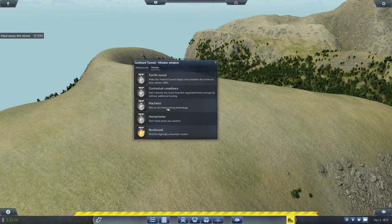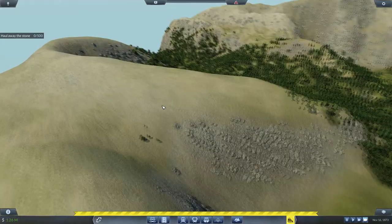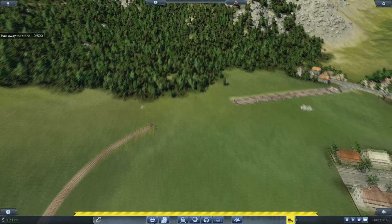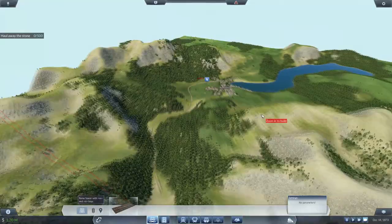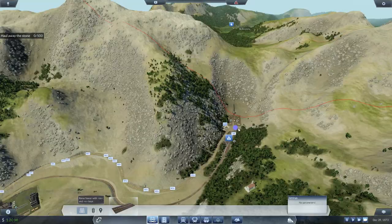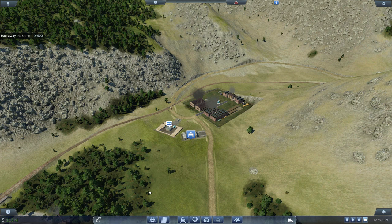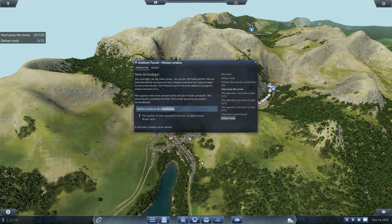So we're on our way. 'Rely on latest mining technology' is the next one we're going to go for. As soon as we make the first delivery of stone, they're going to complain the tools are broken and we're going to quickly deliver tools to the workshop to get the better upgrade. We can go down and continue building the track. There's actually very little left to do — this mission is very easy. We're just going to wait until it skips forward for the pop-up saying they need better tools.